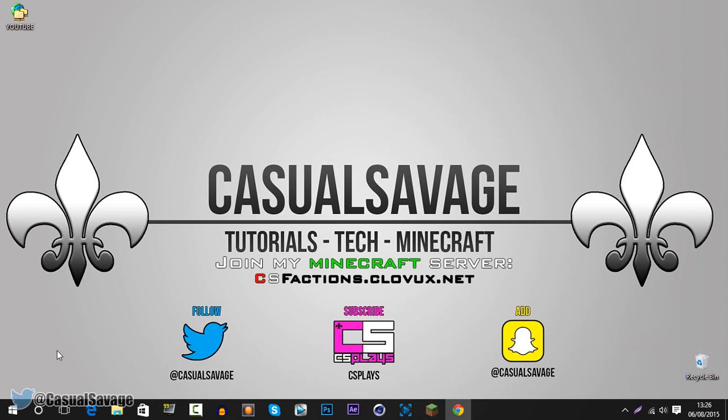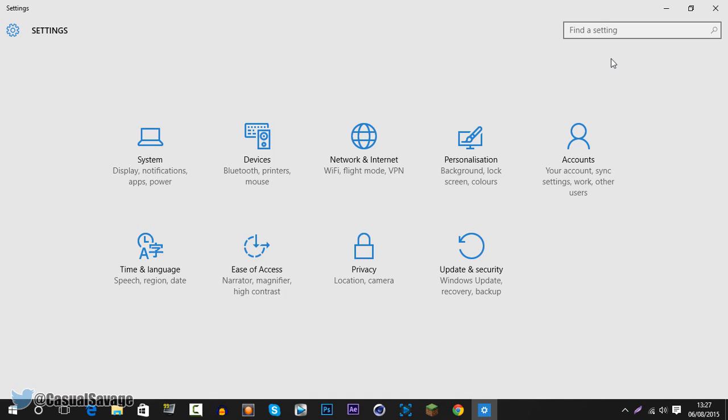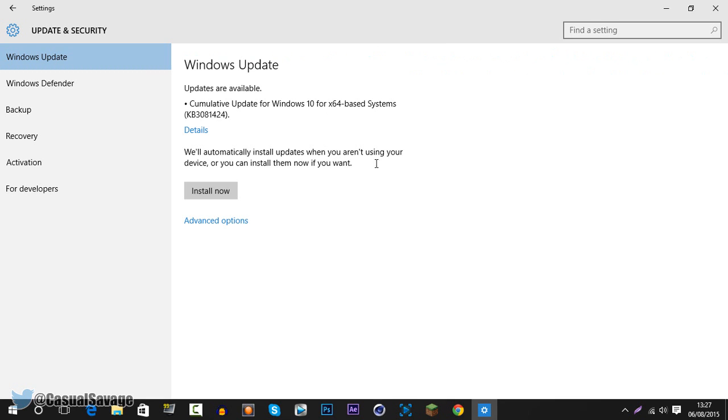Now how do you get this exactly? Well it's very simple. First of all you want to head to your settings — we can just do this from Start. Then go to Update and Security, then go to Windows Update, and you can see it's just going to be searching right here. And there you go — you can just click Install Now.